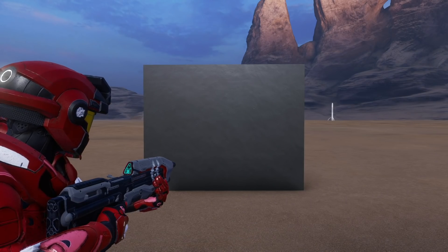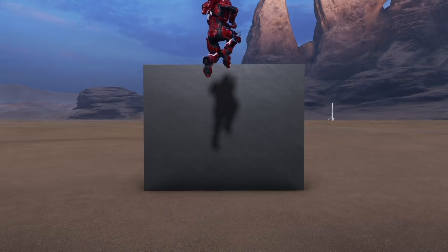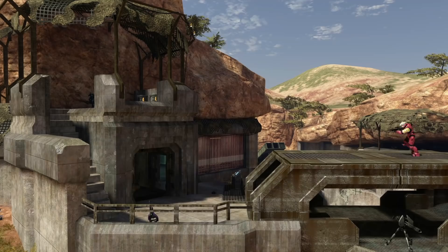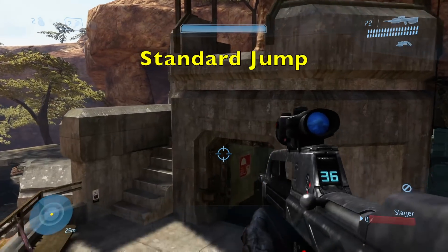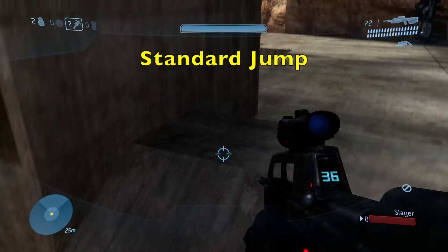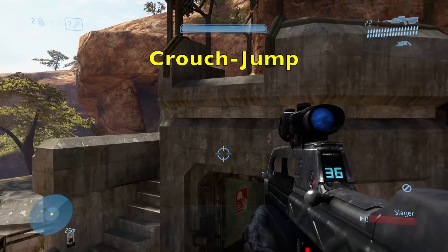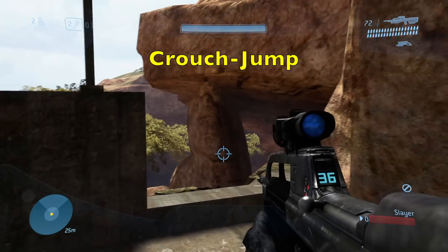The reason this occurs is because when you crouch jump, your Spartan brings his or her legs up allowing you to jump onto higher surfaces. For example, in Halo 3 on the map High Ground, from the top of the bridge if you try to jump to the Spartan laser there is a high chance you will not make it because your legs can get in the way. However, if you crouch jump you will easily land this jump every time.